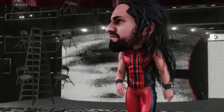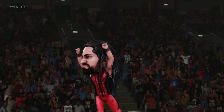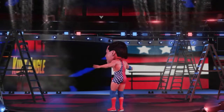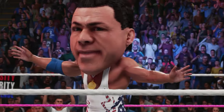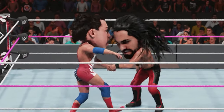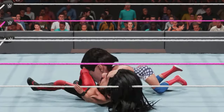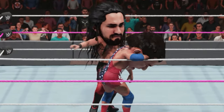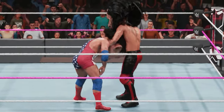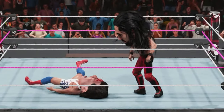For WWE 2K19 big head mode is activated — it's always activated here. Seth Rollins is rocking that black and red, looking hella clean. We got a tables match against Kurt Angle 2001. They didn't even try to make this man younger — all they did was put hair on Kurt. I ain't even gonna get the table yet because I'm very unlucky in these matches. We gotta make sure we secure the finisher first. Watch your head Kurt — big head mode! We got a finisher. Is this the ripcord knee? No — this is the curb stomp!